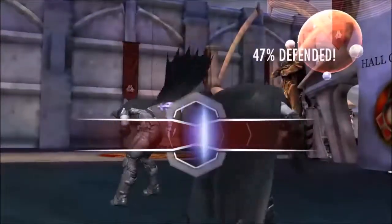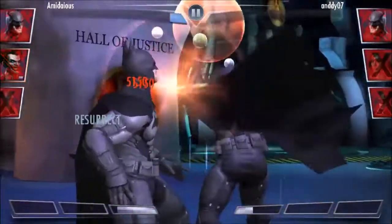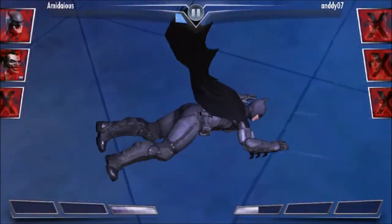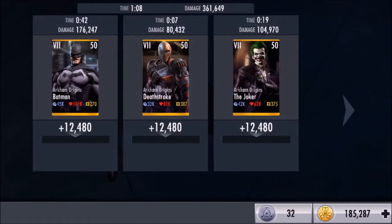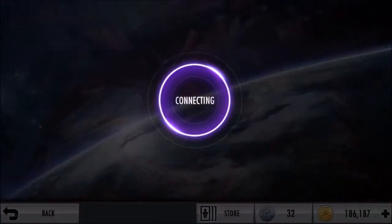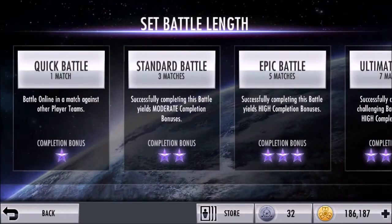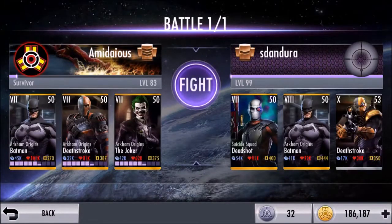I would say I've had a better team before, but I just wanted to see how the Arkham Origins team would do. I've definitely had a better team. But I thought I would just check it out and see how it works. I can maybe try one more battle. I could see this team being pretty good, but I feel like the Arkham Origins characters should each have synergy between each other — like, have Batman do more damage with Deathstroke on the team or something like that.